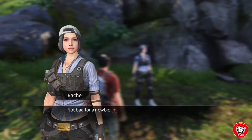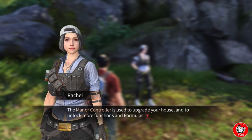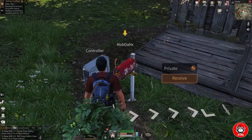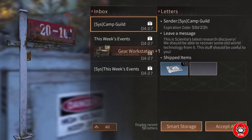We talk to Rachel again. Rachel tells us there is a letter for us and some facilities that are already installed in our home. Let's check the mail — you will get some free furniture for your house.